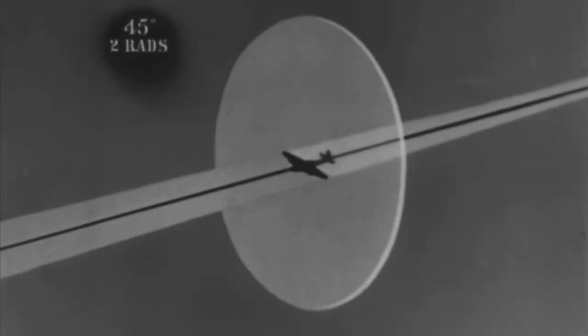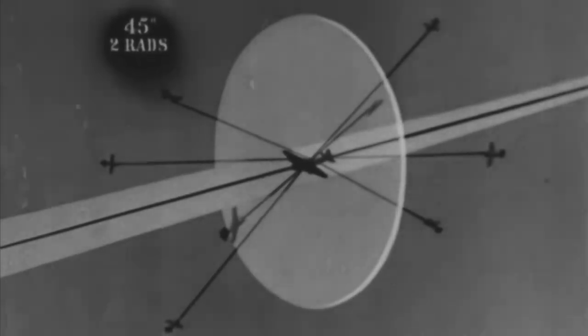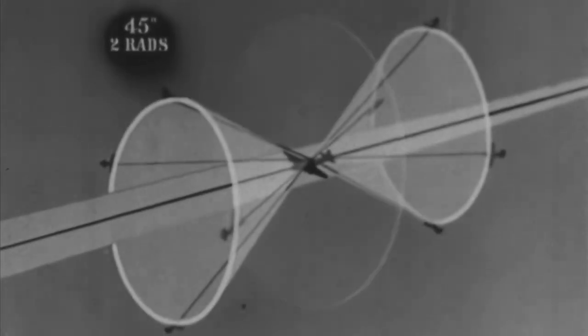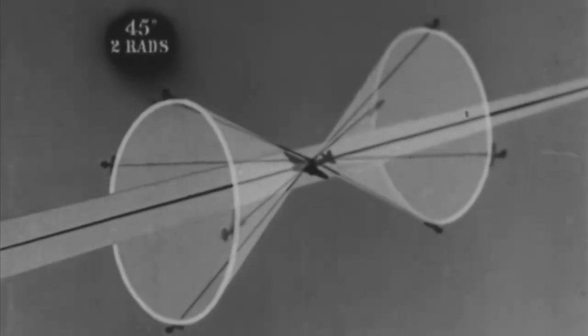If he is coming in at 45 degrees — above, below, front, or back — the wheel becomes a cone with your fore and aft axis running through the middle.